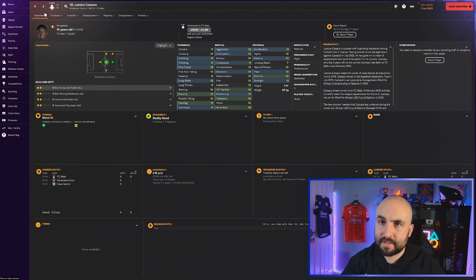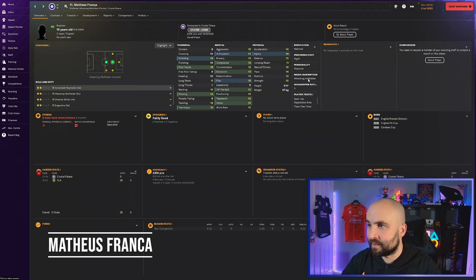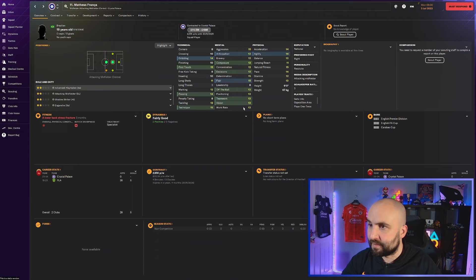Matthias Frank at Crystal Palace looks great - 14 to 18 million. He's 19, resilient, with lots of 14s and 15s. Determination, flair - some solid 13s all around. Passing 14, technique 14, first touch 15, dribbling 14. If you're a Palace manager this year, start Matthias Frank - you've got a little starlet here.